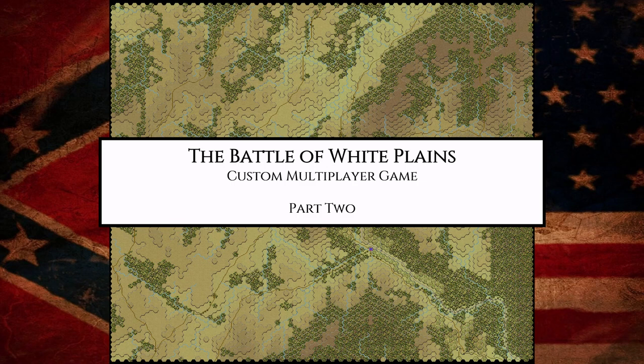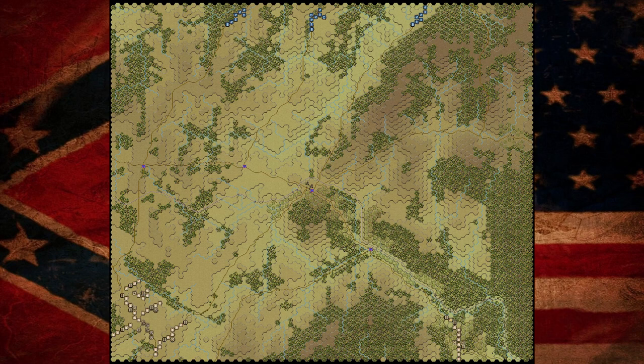Hello everybody and welcome to part two of the Battle of White Plains custom multiplayer game. In this particular game, the two teams have chosen their setups here at the start. For the Confederates, they are advancing from the southern part of the battlefield map and the Federals from the northern part. We're going to talk more about both sides and the plans they chose, but we're going to begin first with the Confederate side.